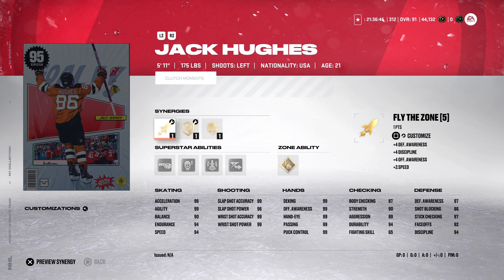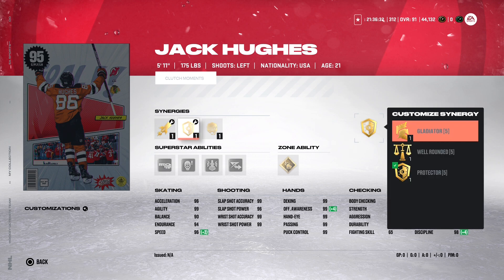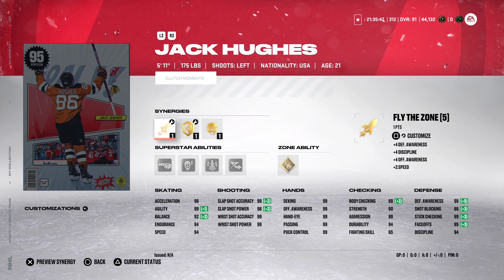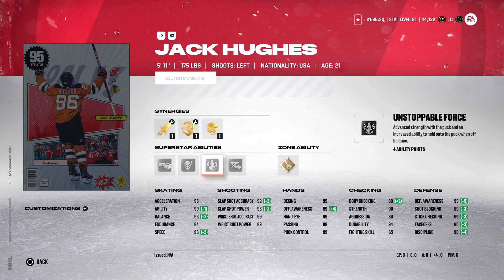Next up: Jack Hughes — might be a popular one. Young superstar, 5'11", 175 pounds, left-handed forward, center but probably better suited for the wing. He's got Spark Distributor and Fladazone, pair that with Gladiator, Well-Rounded Protector, and Thief. If you put him at center he gets a plus-three on faceoff, up to a 95. Skating: 96 acceleration, speed can go up to 96, agility maxed out at 99. Shooting almost maxed out — 99s on accuracy for slapper and wrister, 99 wrist shot power, 98 slap shot power (though that's with Thief active; without it, a 96). Hands: maxed out 99 all the way down. Abilities: Tape to Tape, Shock and Awe, Unstoppable Force, Elite Edges, zone ability Wheels.